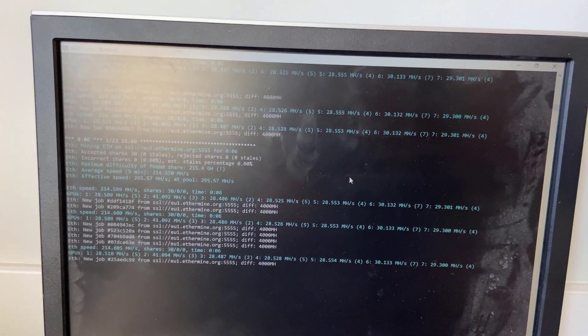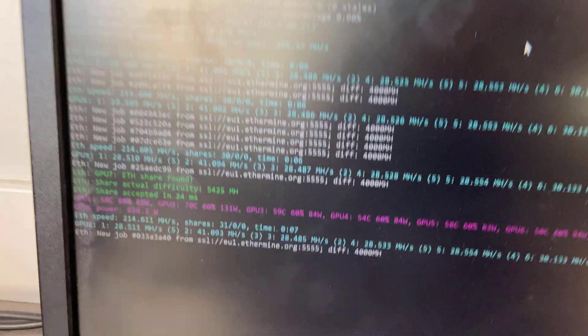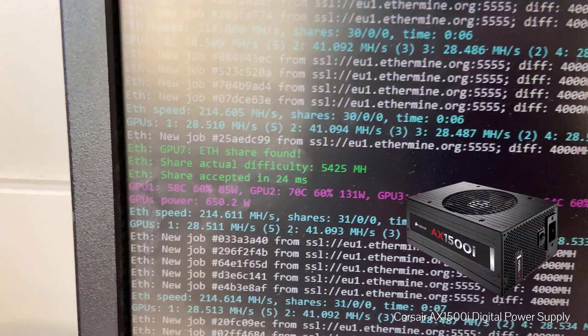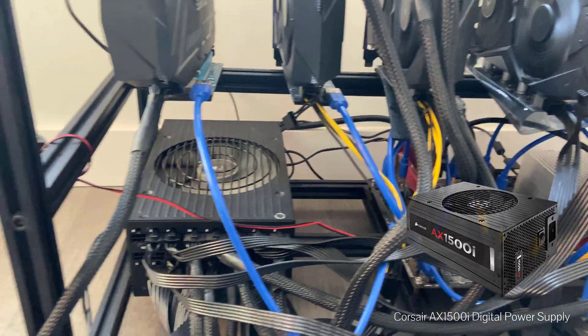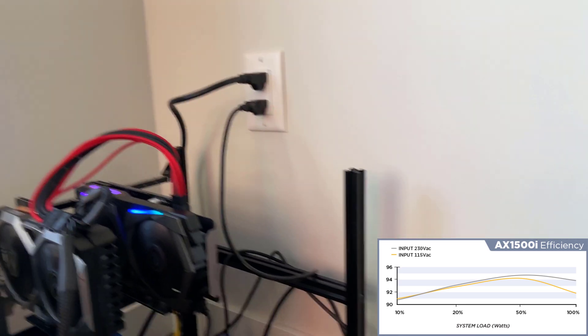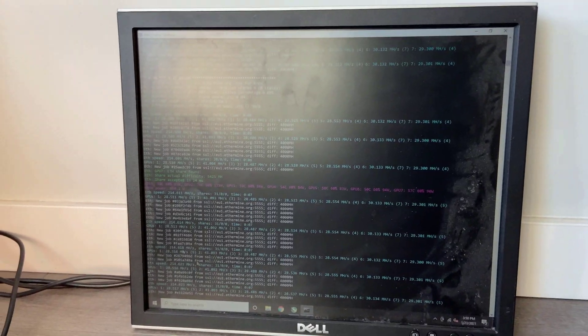All seven cards together are producing a hash rate of about 215 MHz per second. Despite having this great mining power, you can barely hear the system running right now. In addition, it's using a highly efficient titanium-rated power supply — the Corsair AX 1500i. With this current load it's running at 94% efficiency, drawing about 690 watts from the wall. That's a ratio of 0.31 MHz per second per watt, which is pretty good for a budget rig like that.